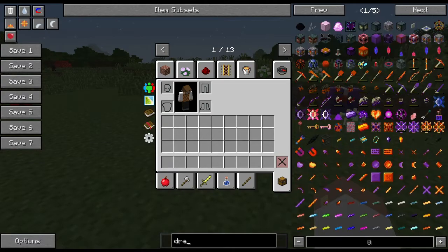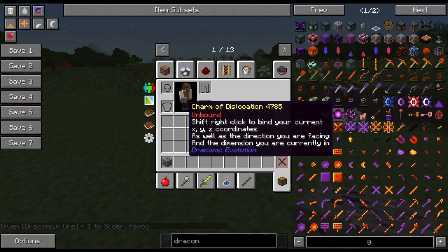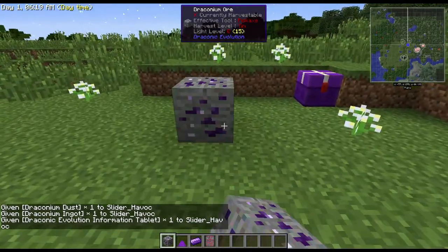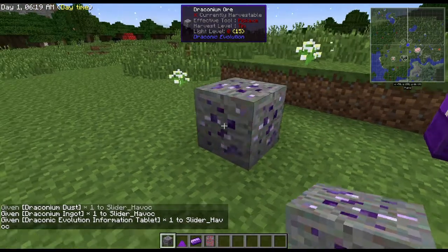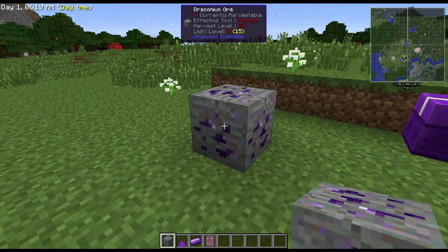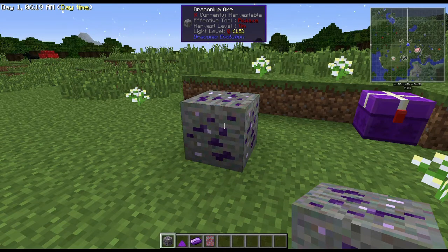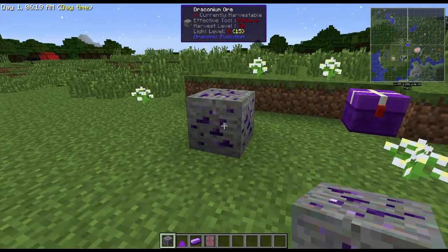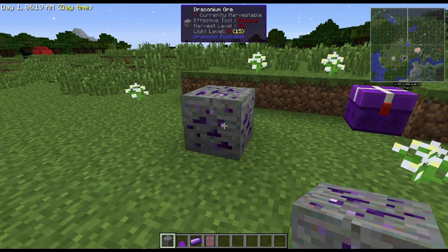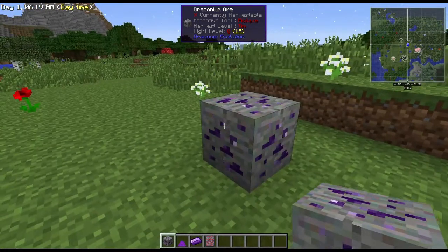The first thing we're going to start off with is draconium ore. This is how we're going to get our feet wet with the mod. Draconium ore is really pretty — it's got this sparkly blue or purple stone. The rarity level is set about the same as diamond, and in the End, there's roughly a one-in-one-thousand chance per chunk. It's really rare and hard to find. When you mine it, you come up with one of three products.